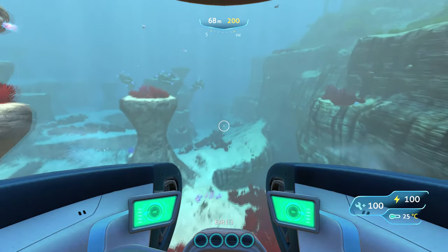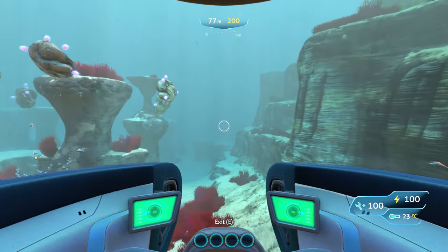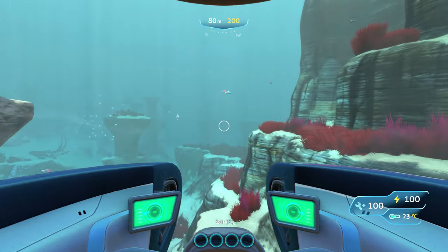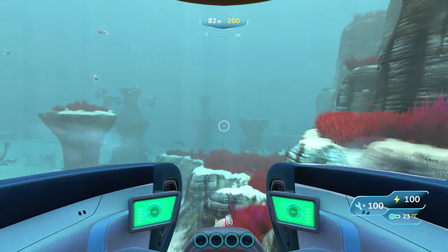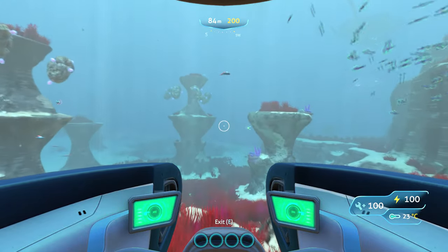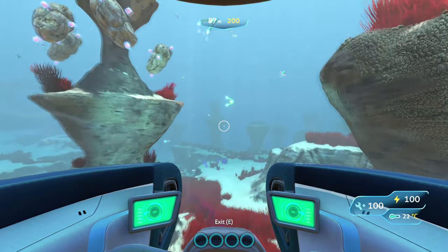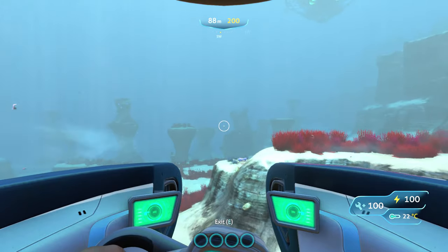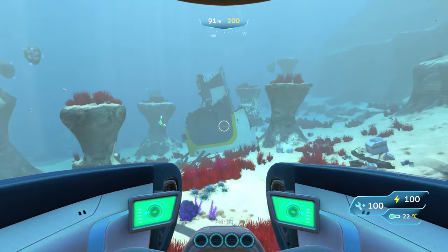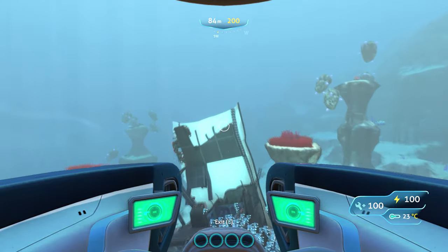Align yourself to the right of the column-like structures and keep yourself between the edge of the biome wall on the right and those columns. Keep going forward — go between the two columns ahead. Once you go beyond those two columns, turn right and you'll see another shipwreck. This is another reference point — go above this shipwreck.